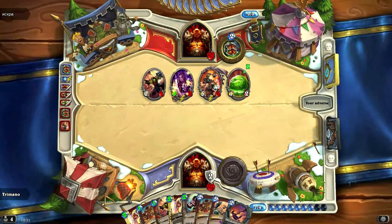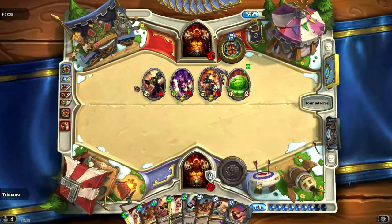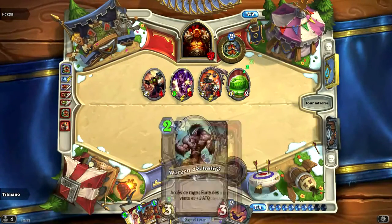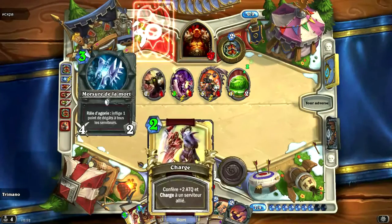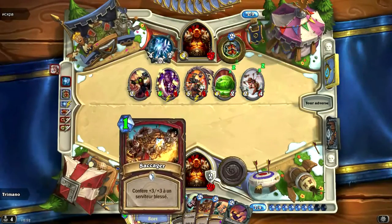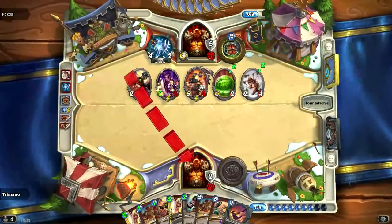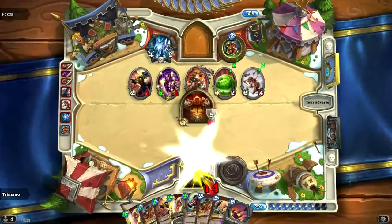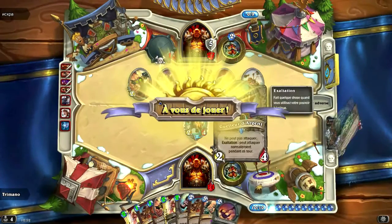J'aurais dû équiper ma hache de guerre embrasée pour être sûr d'avoir le létal. Donc on recompte : on va dire 4 directement parce qu'il aura la passive. 4 et 3, 7. 7 et 2, 9. 9 et 2, 11. 11 et 3, 14. 14 et 2, 16. On a 32 points de dégâts. Il a exactement 32 points de vie. C'est magnifique, on a pile le létal.